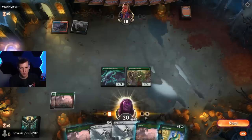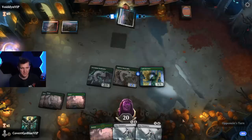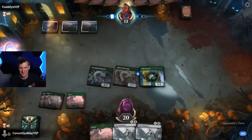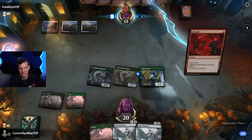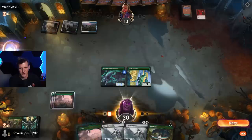We got a Stormcarved Coast — just draw a creature, thank you, that will do. So you've got three mana and I've got three creatures — what are you gonna do, you gonna stop me? A braid — not letting it get bigger, lets me put a counter right there.